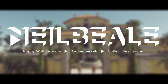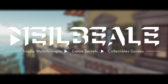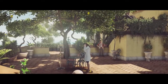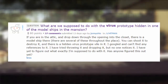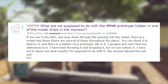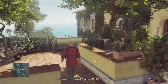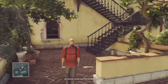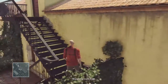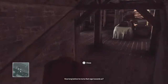How's it going guys? My name's Neil Veal and you're watching my video on how to find the virus specific DNA sample. A couple of weeks ago, a guy called Johnny Ohio on Reddit posted a question: what are we supposed to do with a virus prototype hidden in one of the model ships in the mansion? When I saw this I really didn't even know what he was talking about — I didn't even realize there was a specific virus prototype. The whole idea of this chapter is about a virus prototype that can kill anyone specific to their DNA, but I didn't know we could actually find one in the mansion. It's pretty cool, so I'm going to show you where to find it.